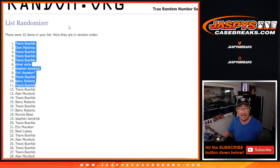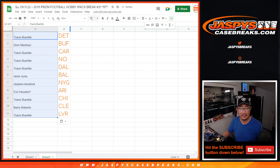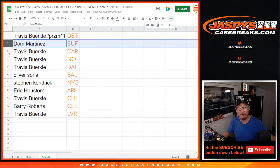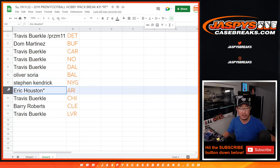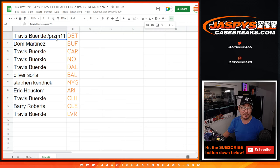So after 11 times, top 11 will get these teams — ordered by value from highest to lowest. Travis, congrats — Prism Hobby Pack 11 designation — you got the Detroit Lions. Dom with the Buffalo Bills. Travis with the Panthers, the Saints, and Dallas. Oliver with Baltimore. Steven K. with the New York Football Giants. Eric Houston with Arizona. Travis with Chicago. Barry with Cleveland. And Travis with the Las Vegas Raiders.